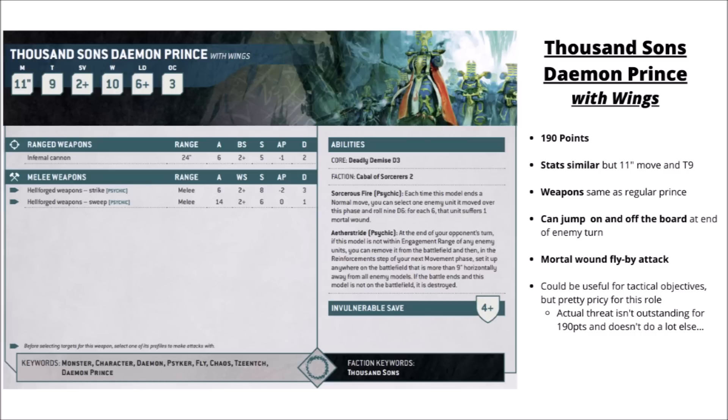You also have the option to field the Daemon Prince with wings at 190 points. This makes him faster at 11-inch movement, but he loses a pip of toughness and the powerful buffing rules. He gets to blast enemies with Sorcerous Fire as he moves over them - roll D6 and for each six they suffer a mortal wound. He's got a fun rule called Etherstride which allows him to bound off the table at the end of the enemy turn and come back in your own reinforcement phase, handy for jumping around and threatening the enemy backfield. At 190 points though, that's paying quite a lot of a premium for that privilege, and he's not adding big buffs like the on-foot Daemon Prince. A bit pricey for his damage and defence.